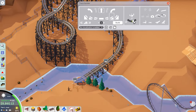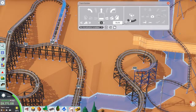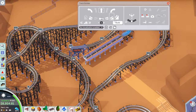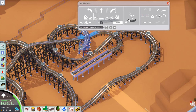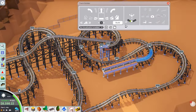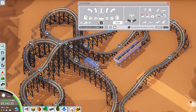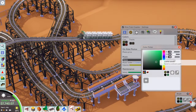Moving on to building a mine train coaster - you've got to have a mine train on a map like this. Going for a western type theme rather than steampunk since I'm not that good at steampunk. In future I'm going to try and build all the scenery alongside the coasters since we're not in a rush to meet any goals - it will make for a much better watch.